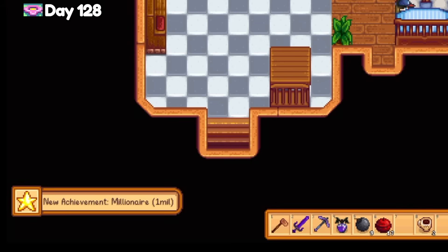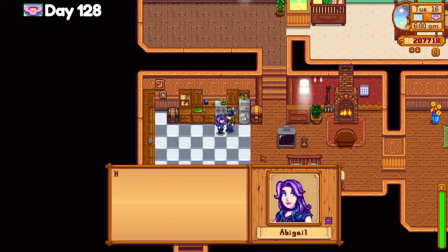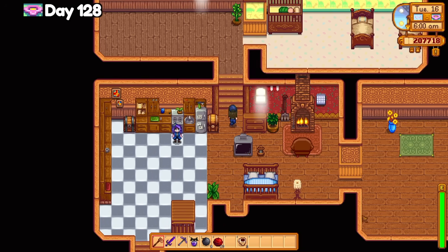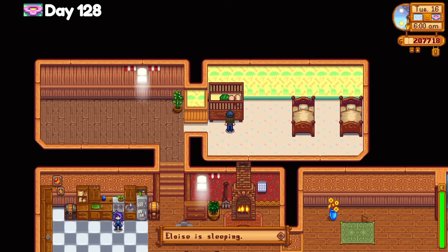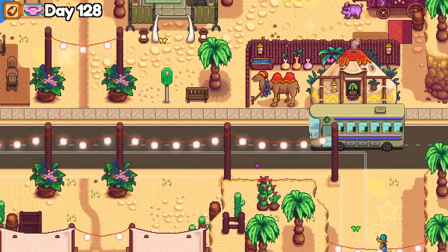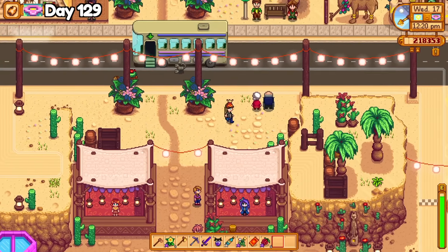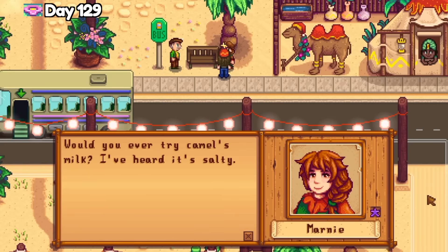Today's the day — I finally reached 1 million gold! The achievement popped up when I woke up in the morning, and it's too bad I can't spend all my money on the catalogs. I'm really tempted, but I know I should probably save it for the obelisks. I did a lot of chores around the farm like taking care of the chickens, the greenhouse, and the barn. Then I visited the Calico Desert to see what was going on at the festival. Every time Gil gives me coffee as a reward, I just walk it over to Harvey. On the last day of the Calico Festival, Marnie asked me if I would ever drink salty camel milk. I said no.